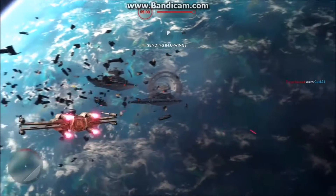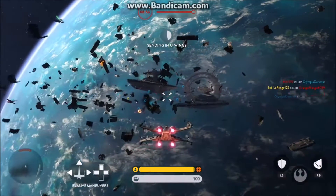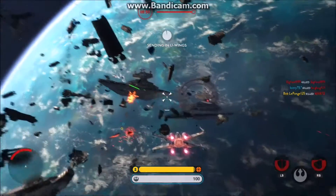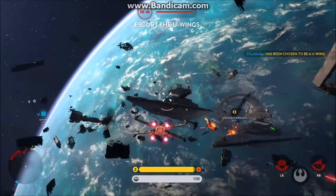You have all these different modes like Turning Point, Walker Assault, and stuff like that — your basic stuff. They all take place by landing pads on the beaches of Scarif. Scarif's been out for a while so you might have already known about this.